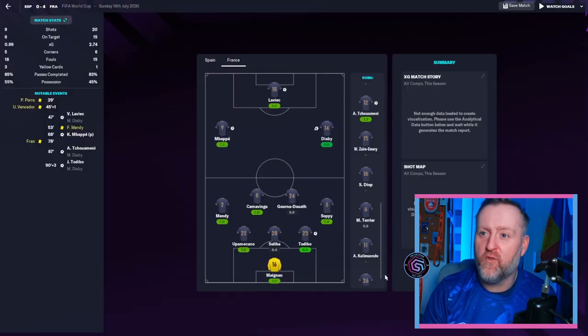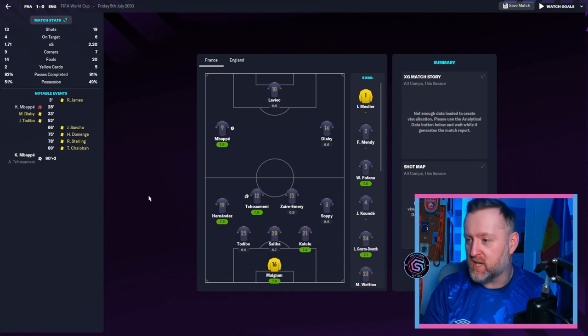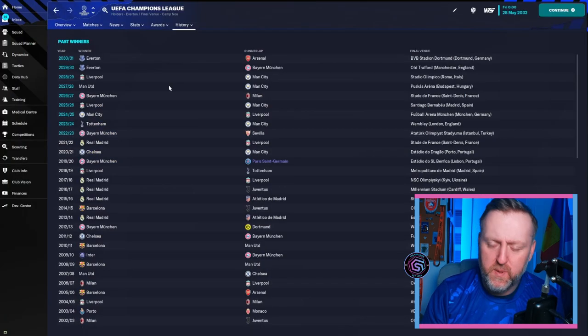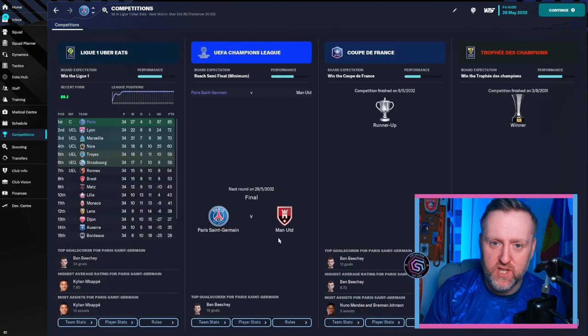France won the final 4-0 but he didn't play, even though they were playing a back three - that disappoints me. He played DM in the semi-final as they thumped Italy, and DM as they beat England 1-0. So he's playing in the France team, that's all that matters. Can somebody explain to me why Everton have won two Champions Leagues with Didier Deschamps in charge, but PSG and Man United are in the final?